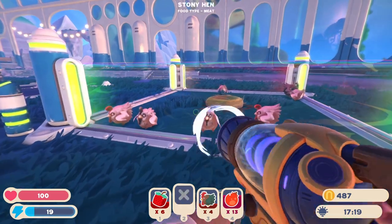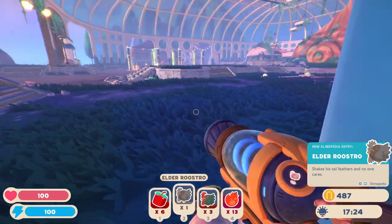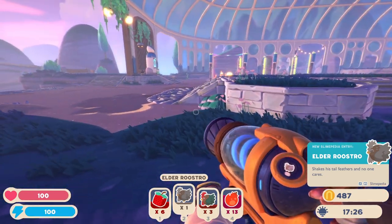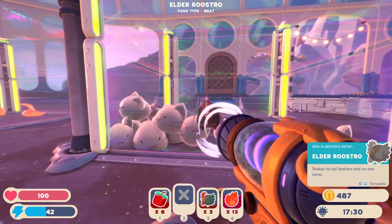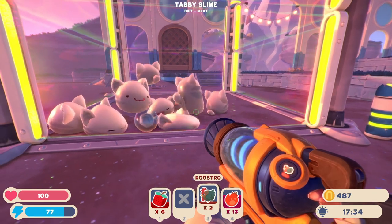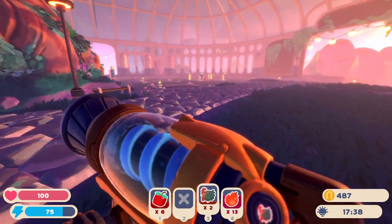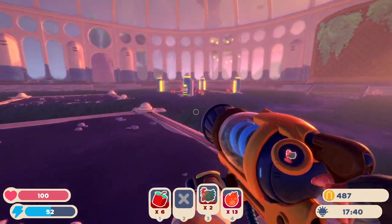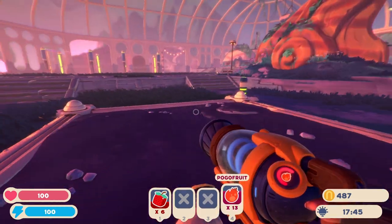We're gonna put this hen in here, we're gonna put this roostro here, and we're gonna take this other elder roostro - he shakes his tail feathers and no one cares. I don't think he can breed anymore so we're just gonna feed him to the cats. Sorry! I don't know if we need multiple roostros or not - likely not, but I'll throw the spare ones in anyway.